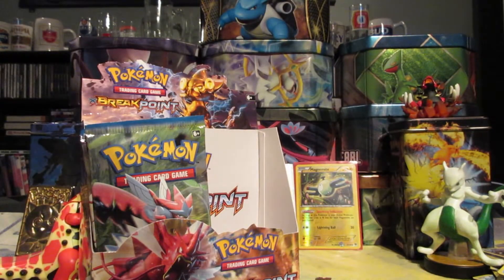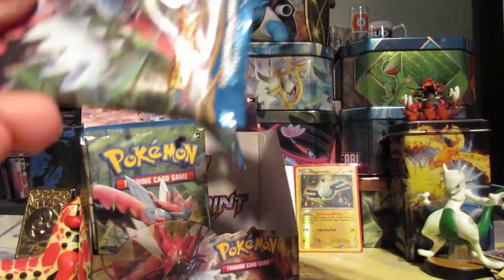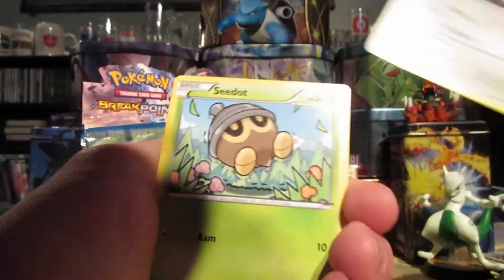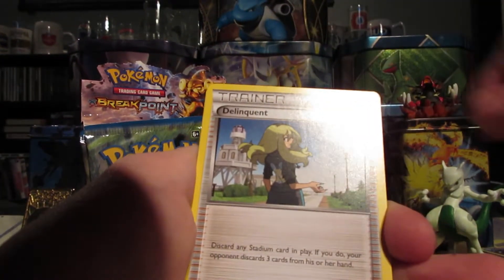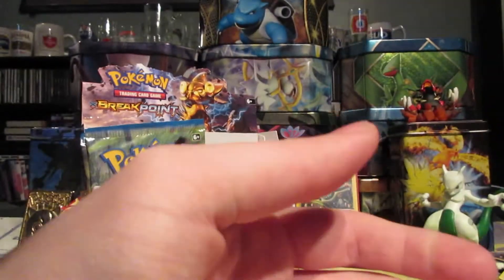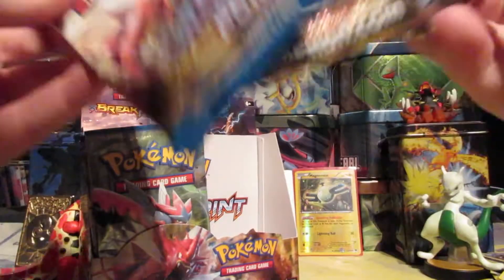Just got two packs left. Going for a Mega Scizor pack art. We got Furfrou, Seedot, Psyduck, Espeon, Growlithe, Delinquent, Gabite, Reverse Valley, Reverse Sizzle Fero Seed, and a Golduck Regular Rare. We're not getting much from this part — not sure why.